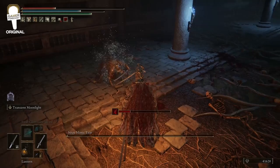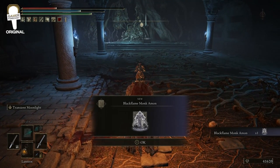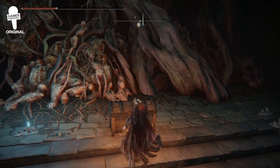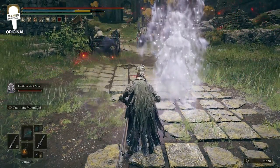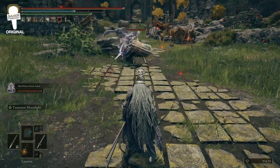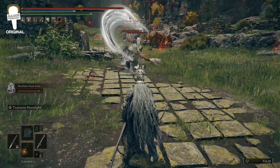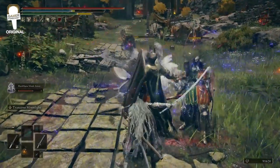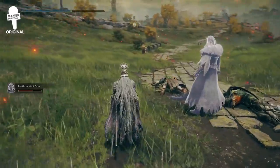Once you defeat this boss, you're going to get the Black Flame Monk Amon summon. Open the chest to also get a Deathroot times one — and that's everything to get in this dungeon. Leave through the portal. The Black Flame Monk Amon summon costs 115 HP. The description reads that Amon swore fealty to the god-slaying black flame and became the first fire monk to turn traitor — or perhaps he fled from the giants' flame out of cowardice. This summon wields a very large longsword-type weapon and is generally considered an A-tier spirit summon.